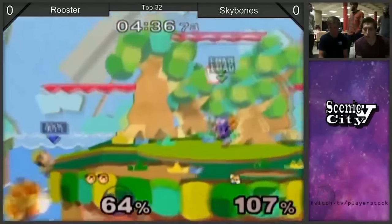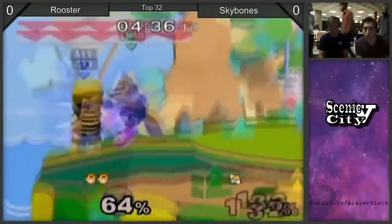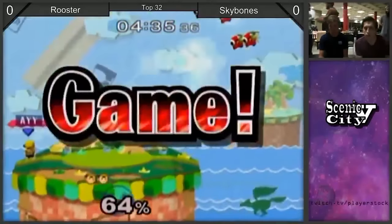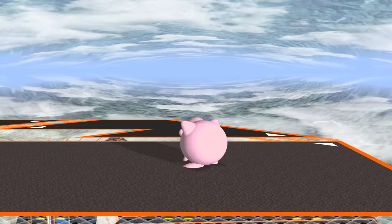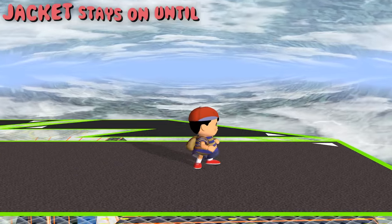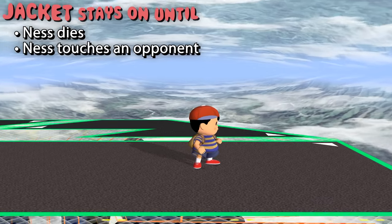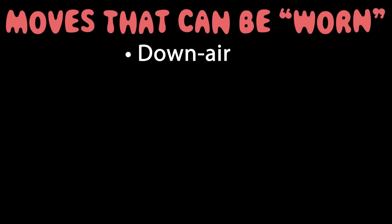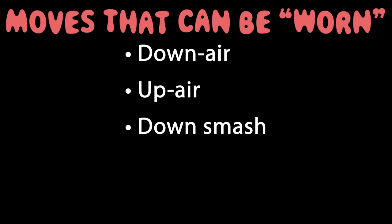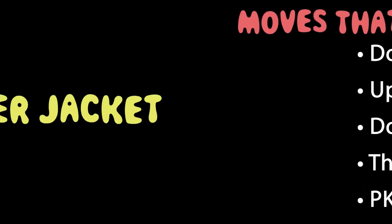They call it the jacket. As the name implies, jackets are specific move hitboxes that are worn by Ness, which stay attached to him until he either dies or the hitbox comes into contact with his opponent. Moves that can be worn by Ness include his down air, up air, down smash, throws, and most famously, PK Thunder — the jacket of which is known by the community as the Thunder Jacket.